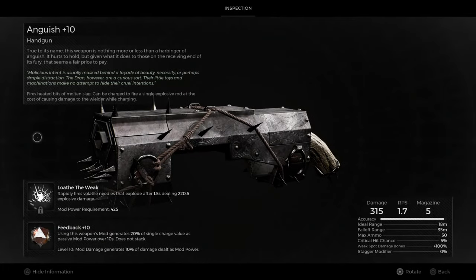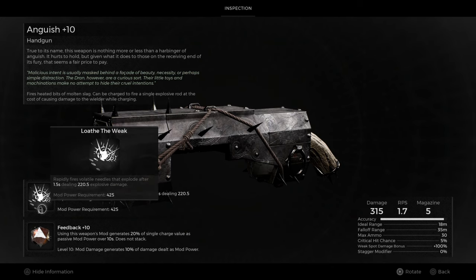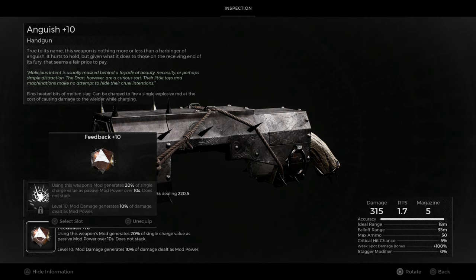The star of the show is the Anguish, a gun you get by doing some really backwards things in the game. There are videos out there explaining acquisition so I'm not gonna get into that. What I want you to take away is that we will be using Feedback, an internal component of how this build operates. So it is Anguish with Feedback plus 10, hands down.